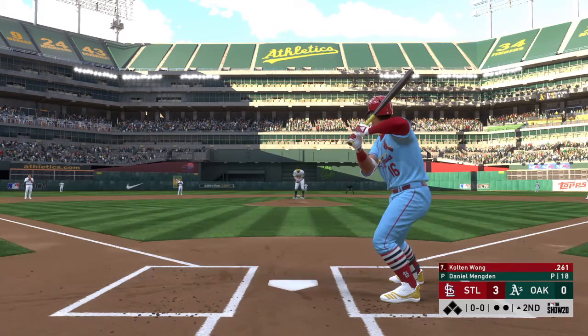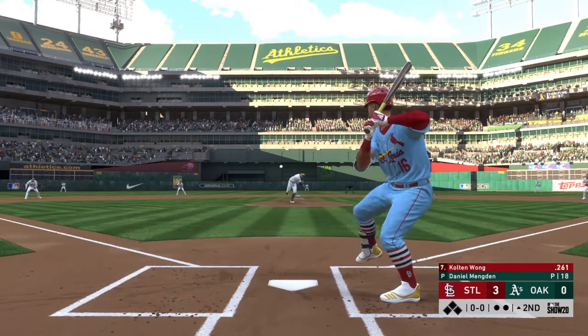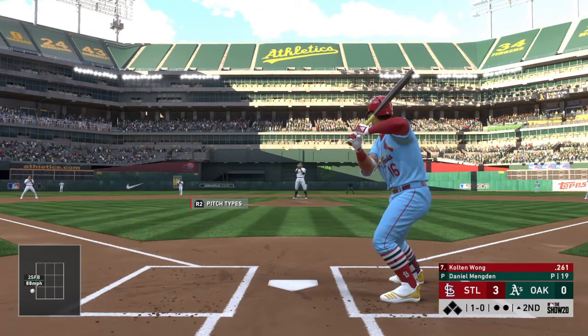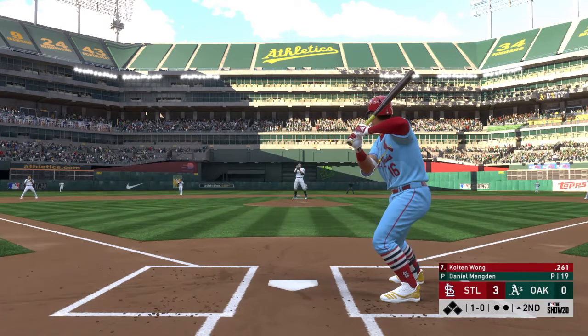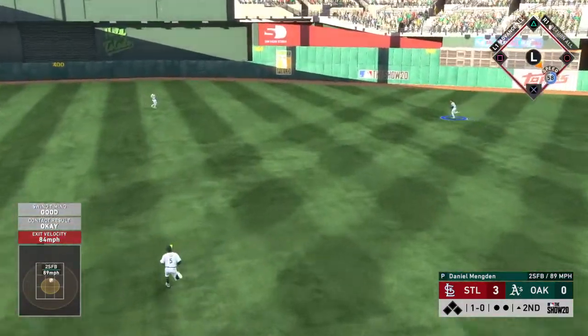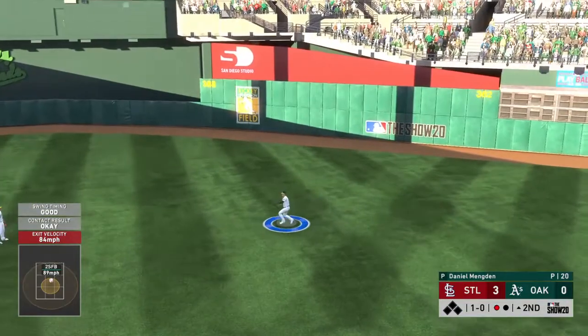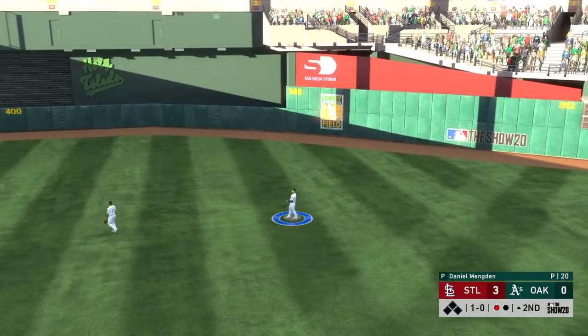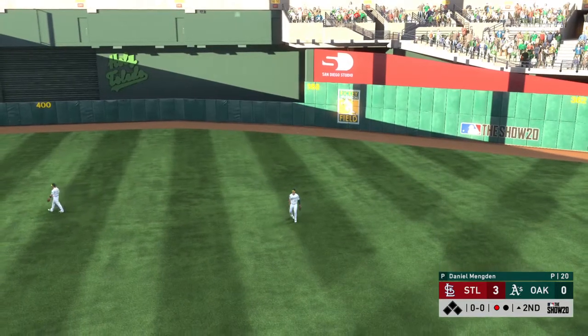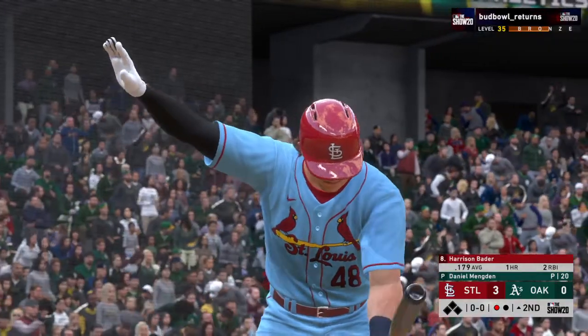Here's Colton Wong now — the center fielder, number 16, Colton Wong. He'll take a look at ball one. Pulled toward right center field — the right fielder is on the run, he gets there to make the play for the first out of the inning.